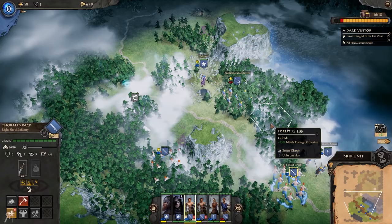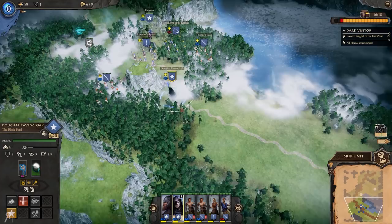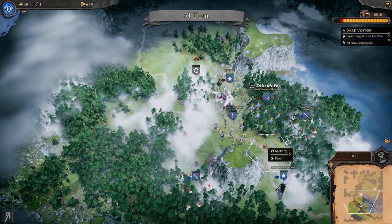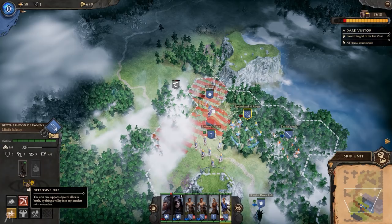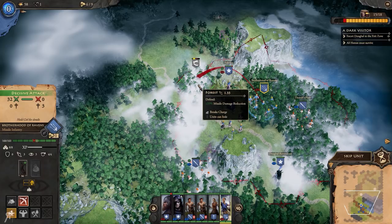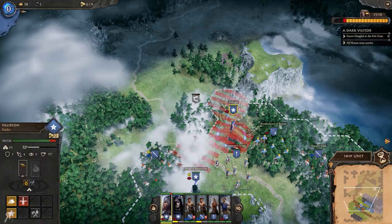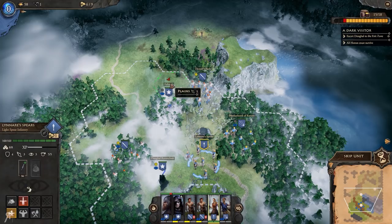The wolves appear to want to attack my hero unit, which is convenient. Here's the cool thing about missile units - they have Defensive Fire: the unit can support adjacent allies in battle by firing a volley into any attacker prior to combat. This also triggers if an enemy unit walks into a nearby hex. So if the enemy decides to be annoying, you can make them pay quite dearly. We're going to use the sling to weaken these guys and then finish them off with our hero.